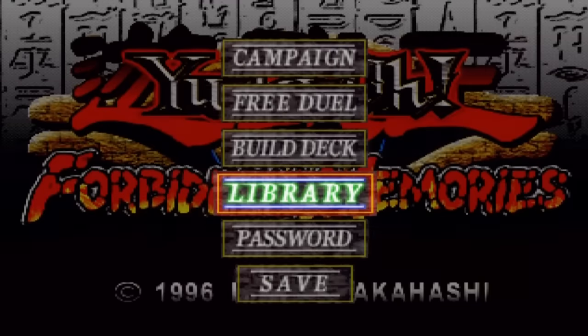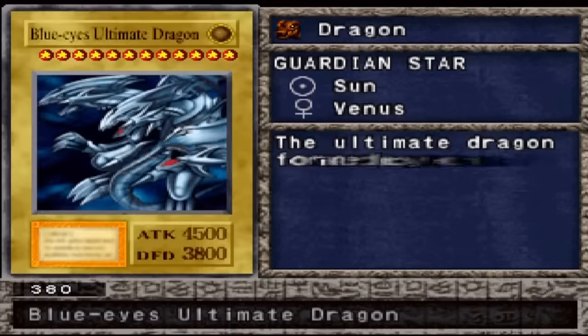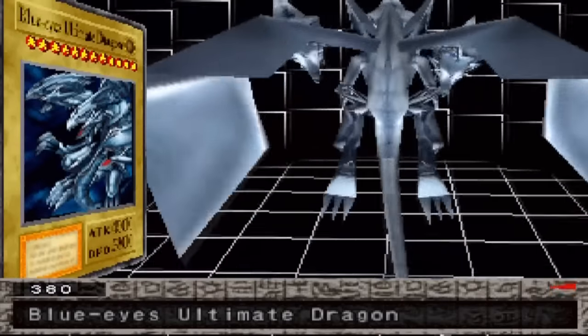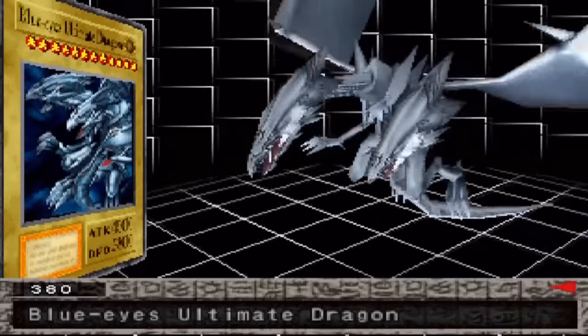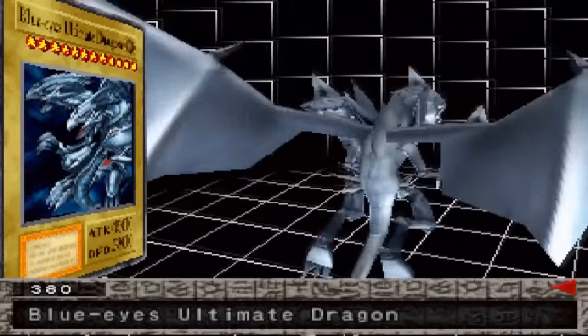So I guess the last thing to show you is the library, and we're just gonna show Blue-Eyes Ultimate Dragon in its calm form where it's not attacking someone. Number 380 — the Ultimate Dragon formed by the fusion of three Blue-Eyes White Dragons. The card that everyone feared in the beginning meta of Yu-Gi-Oh and everyone laughs at now because it's considered useless. Well, I'm pretty sure it's not useless — I'm pretty sure dragon decks still use it.